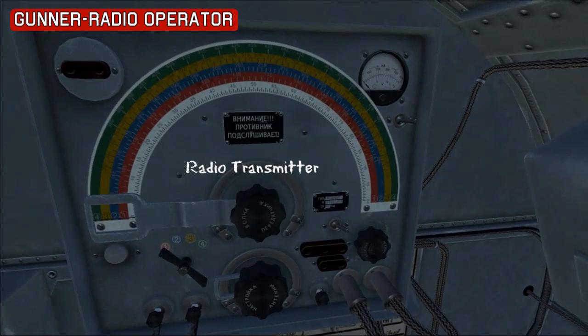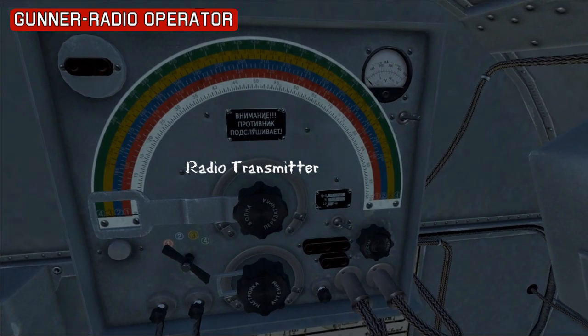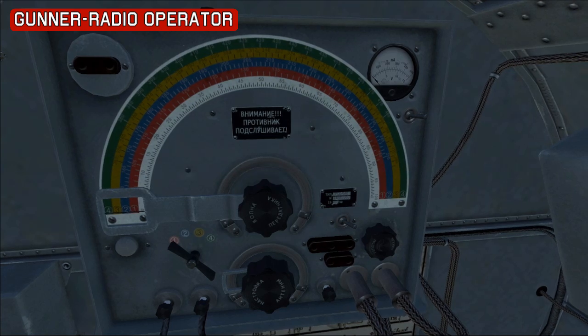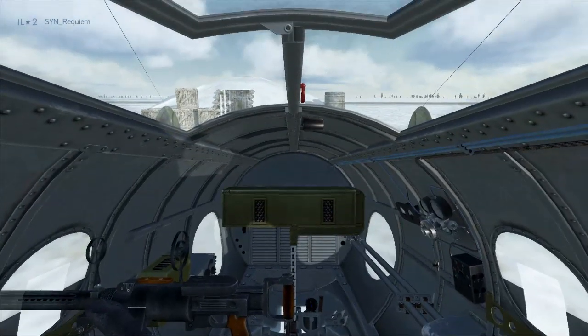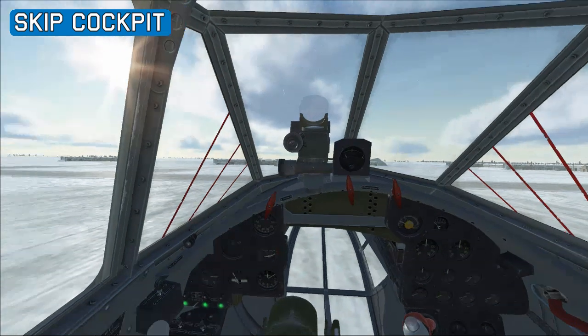You might have seen the receiver at the back of the fuselage earlier. This is the other part — the transmitter — which the radio operator would also use during flight. That's a brief overview of the two gunners. We'll now go back to the cockpit and go over the instruments there, starting at the left-hand side and working our way around.